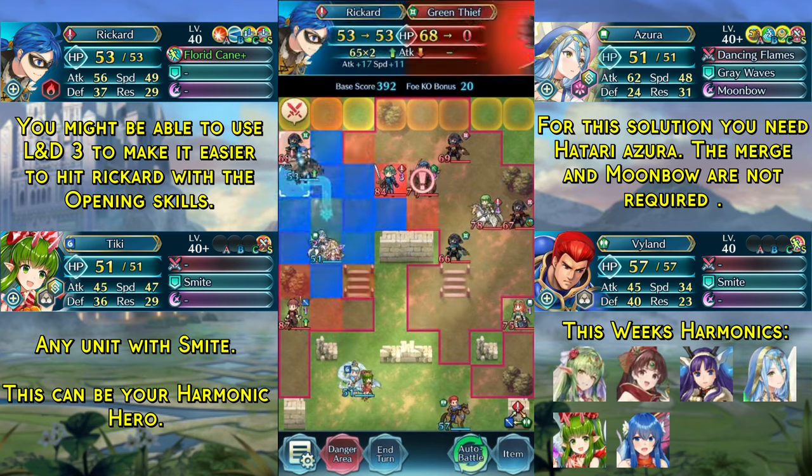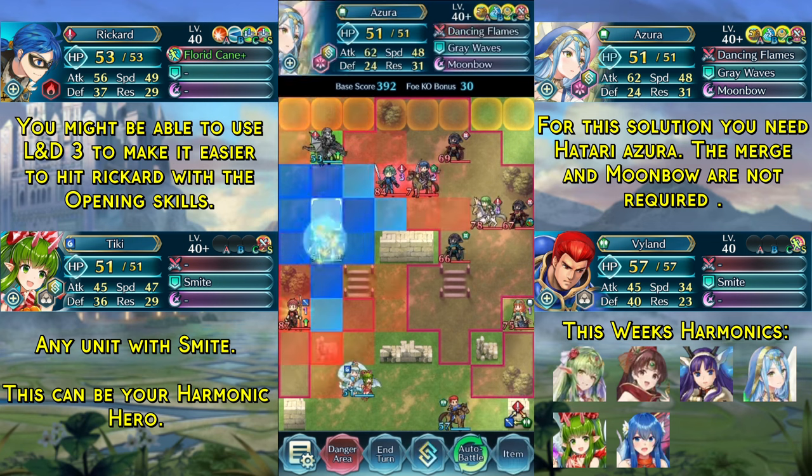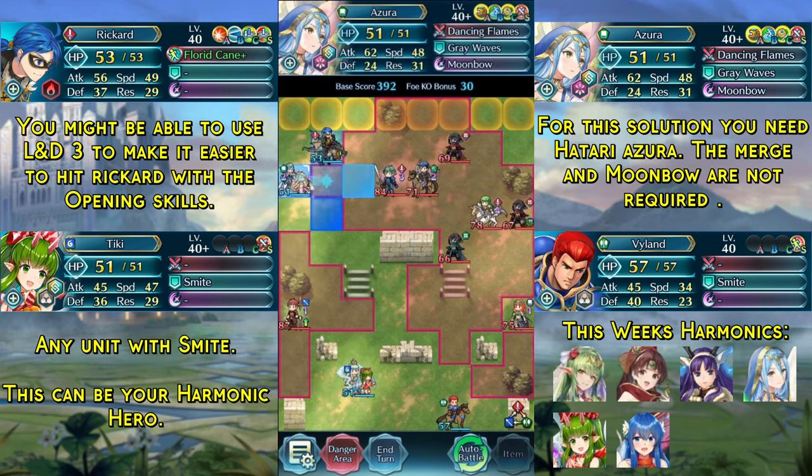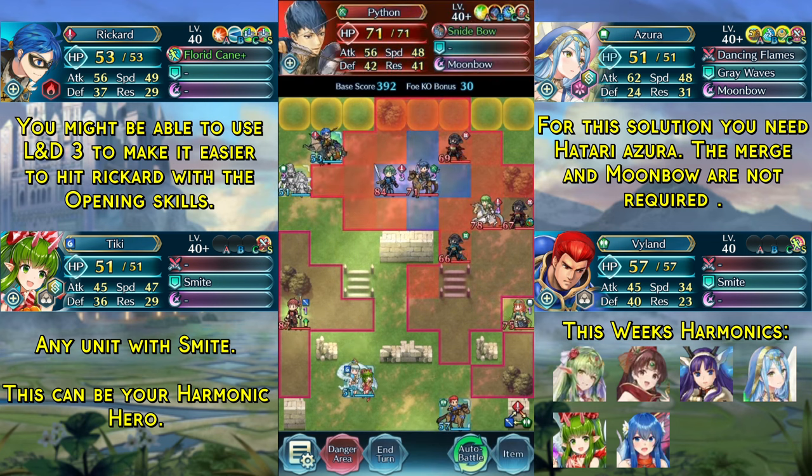Now we are going to kill this green thief over here. Use our Canto to move to this spot. Dance Rickard, then use our Canto to move out of the attack range of both Alm and Python.